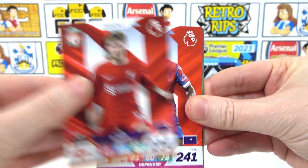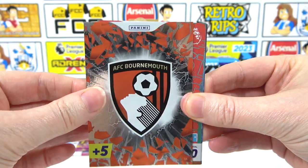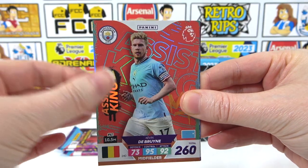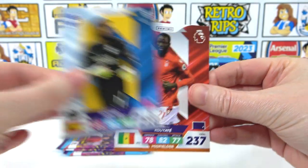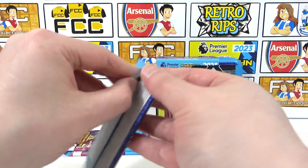That pack has Javi Elliot and Mitchell. On to the inserts: the Bournemouth badge, as well as an Assist King De Bruyne. We also have Sanchez and Karate. That was cool — that was weird. Love it.